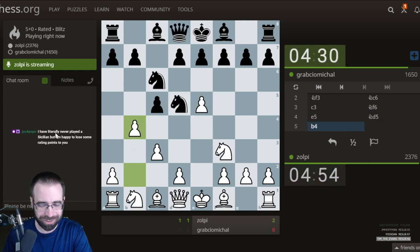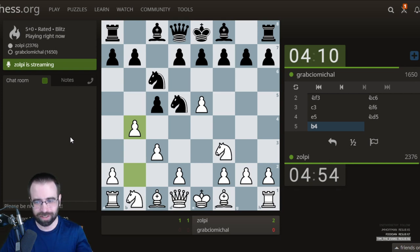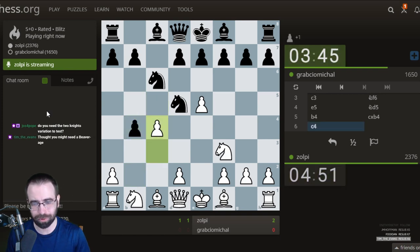Usually as it goes along, viewers start to come up with new ideas. There are a few traps and pitfalls for Black right out of the opening. This is kind of improved over the original Beaver Gambit from Black's point of view — I think White's a little bit worse, but it's at least dangerous and tricky. We will see what GrebcioMichael comes up with. They say they've literally never played a Sicilian but are happy to lose some rating points. I think it's fun getting out of your comfort zone — everybody should play every opening a little bit.